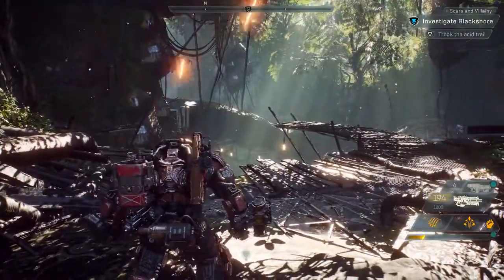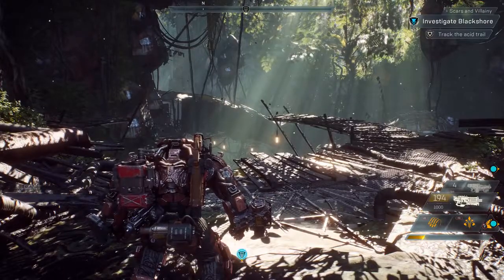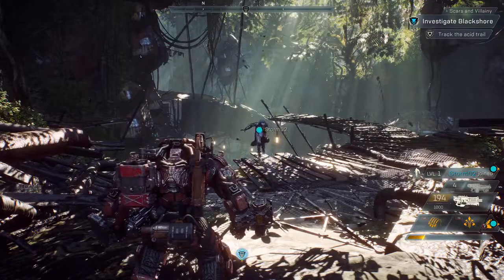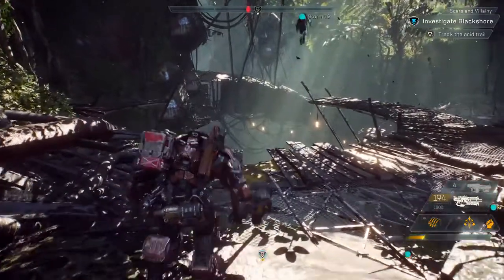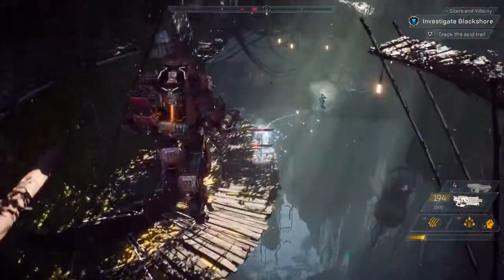Missions can be joined in progress through freelancer reinforcements. Our fourth squad member, Catherine, is about to join us. Catherine joined us in the Storm — a glass cannon with powerful elemental attacks and light armor. Catherine was taking a nap at launch, and while all her friends are level 30, she's only level 1.